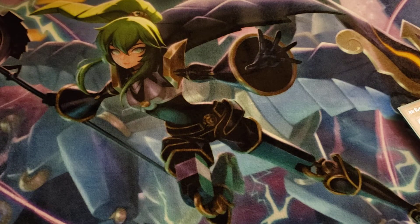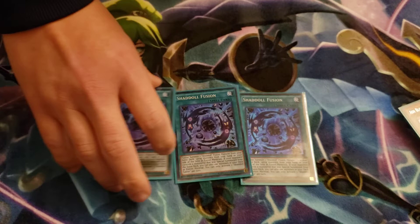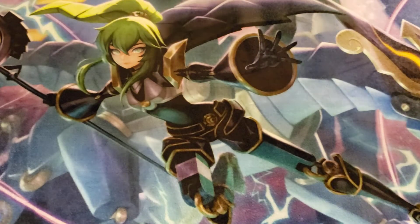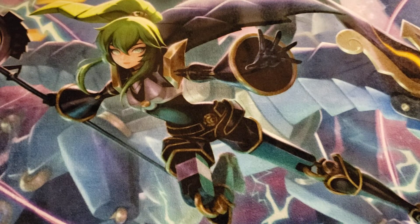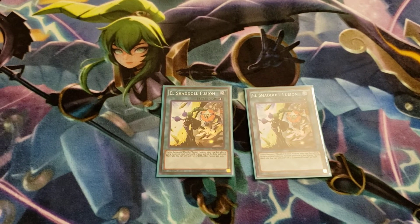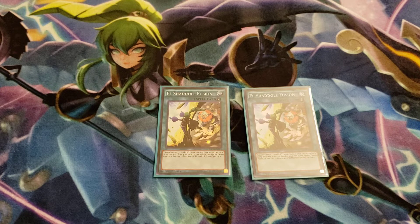Probably the best card in the deck: three Shadal Fusion. This card broke the game when it came out and it's still absolutely insane in the current meta — being able to summon whatever you need and toolbox things out, sends whatever Shadals you need to the grave. Then two El Shadal Fusion. I like the quick-play fusion; something like the Magical Meltdown engine also works, but I like being able to have the quick-play fusion in case you don't have access to Schism, or you want to chain in response to something to get monsters off the board.